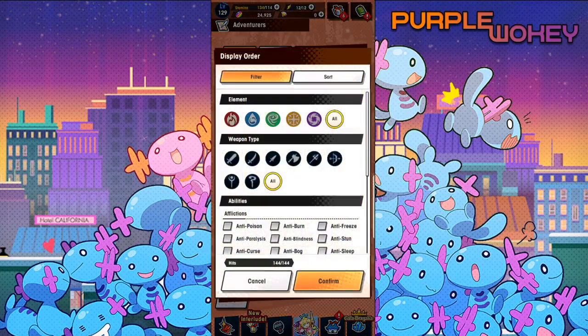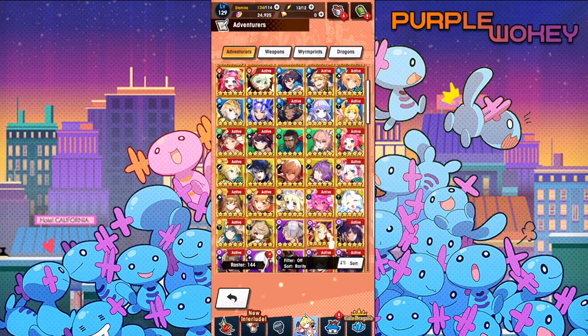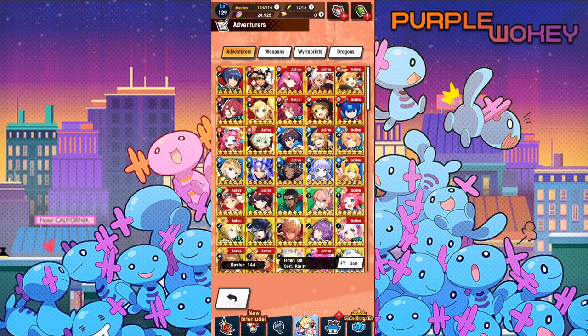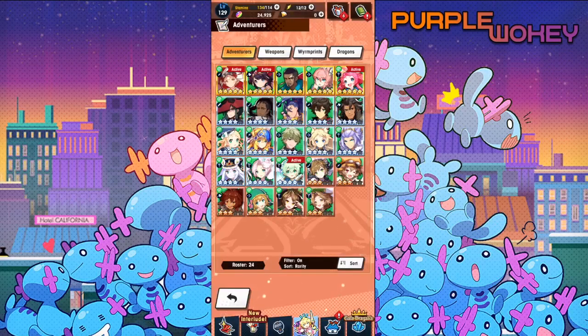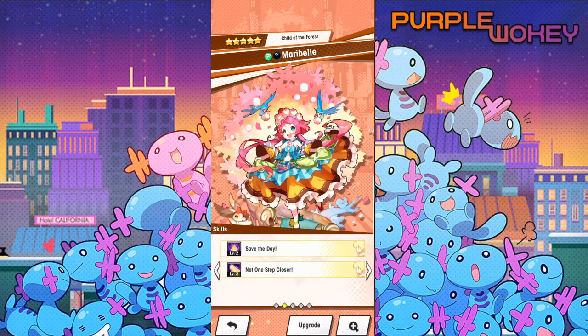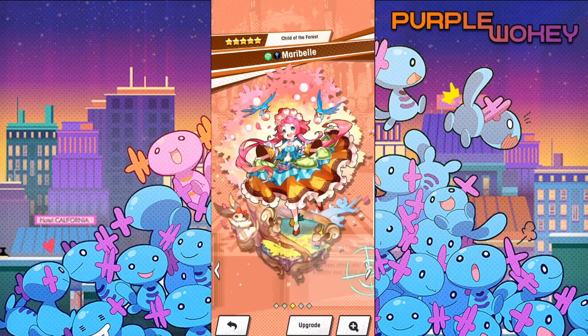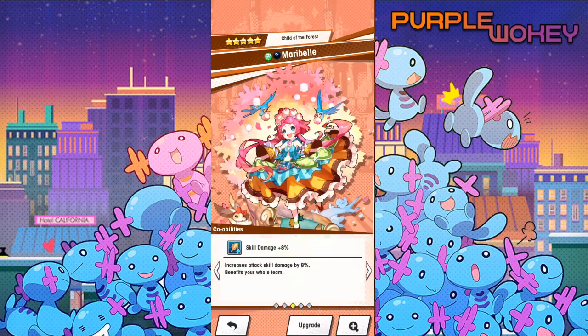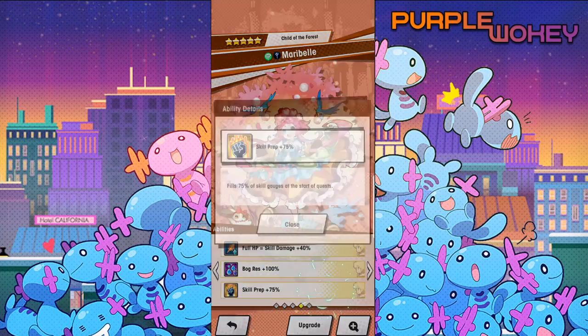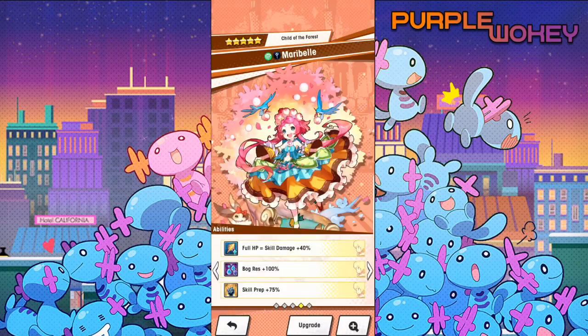Next we got Maribel - all units mentioned so far past the 26th you'll still be able to use, which is a good reminder. Maribel has a 100% skill prep and skill damage at 100% HP - she has a massive nuke ability, but it requires staying at full HP for optimal damage. As a wand user she also includes the skill damage co-ability, one of the best co-abilities to have. Full HP, skill damage 40% - that skill prep is amazing, but staying undamaged can be very tough.